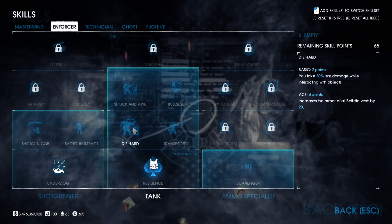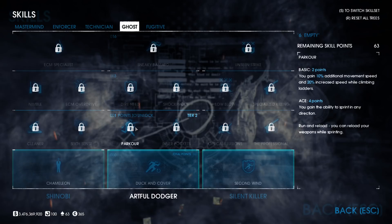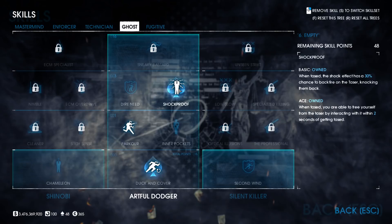In the Ghost tree we take Duck and Cover Ace for stamina and an extra 10 dodge while sprinting, then Parkour Basic for a slight speed boost. The staple skill for me here is Shockproof Aced for taser defense — not everyone's favourite use of points, so feel free to reallocate these 9 points if you feel necessary. I keep them on all of my one-down builds now.